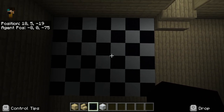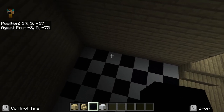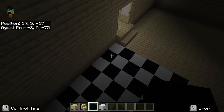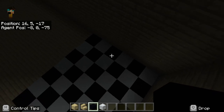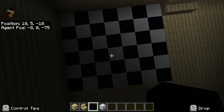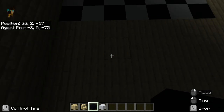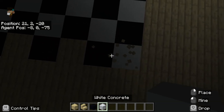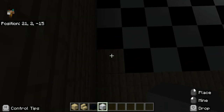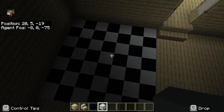Let's go ahead and recheck the dimensions: 1, 2, 3, 4, 5, 6, 7. It's a 7 by 6. But again, this needs to be a square, so it's going to be 7 by 7. That's what we're going to be editing now. There — now it's a 7 by 7.